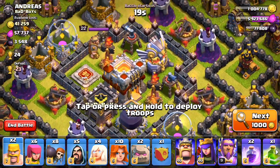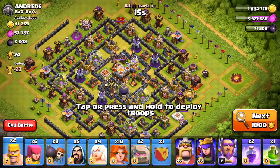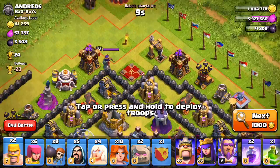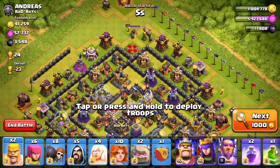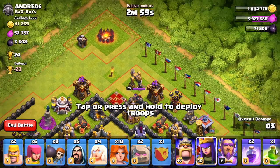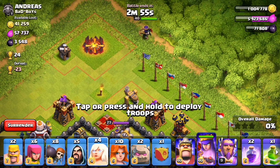Oh man, should we take this? It has like no gold, no elixir, but this guy's upgrading both infernos. I don't know, that seems kind of cheap of us — but I think we have to do it. Also, look at where his queen is. Alright, I guess we'll try it here, let's go!